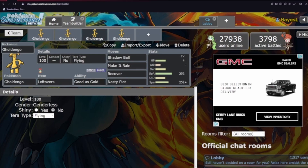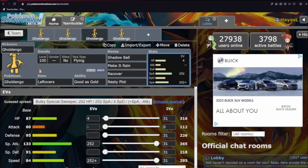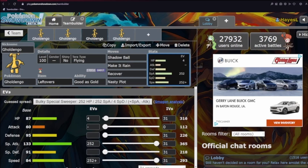Next we have a Leftovers Nasty Plot Recover set. This set can set up on fatter Pokemon. Tera Flying makes it immune to Ground, so the Donphan forms — which are very prominent — can't really threaten it. You can use that as a setup opportunity, or turn a bad matchup into a favorable one and break through the rest of your opponent's team. Simple as that.